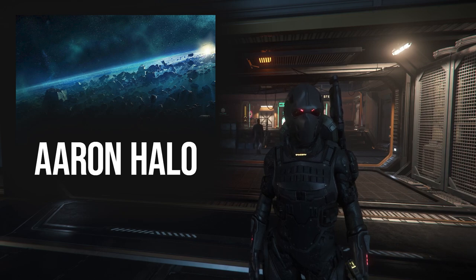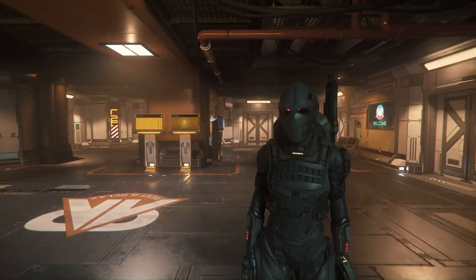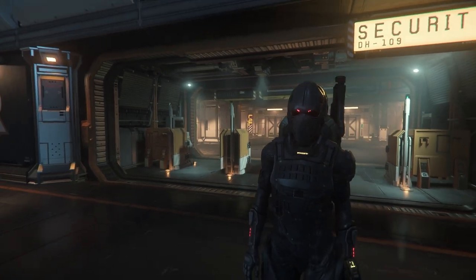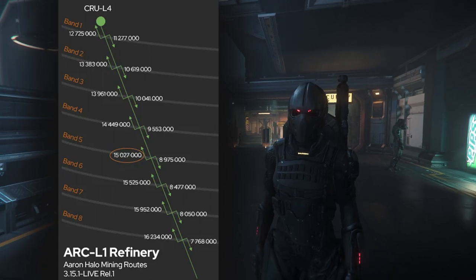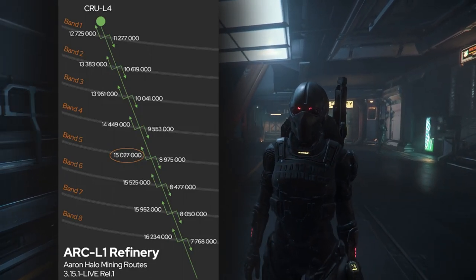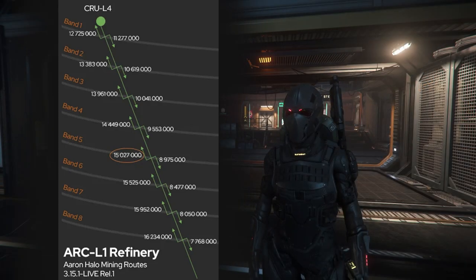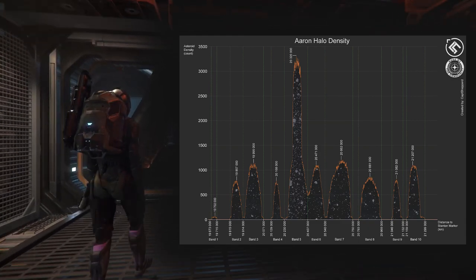I'll be going over the different bands, locations, and how to get there. The strategy for getting to the Aaron Halo is simple — you just have to set a route, and then once you get to a certain distance from the destination you've set, you will drop out of quantum warp to land at one of the belts you've already predetermined. There are several charts online; the one you're looking at right now shows leaving from Arc L1 and then setting your destination to Crew L4. The number circled is the kilometers remaining when you should drop out headed to Crew L4, and the return numbers are for coming from Crew L4 to Arc L1. Dropping out at roughly 15 million kilometers remaining going to Crew L4, you'd land in Band 5. The density for each band is represented on this chart — Band 5 is the highest density of all of them.